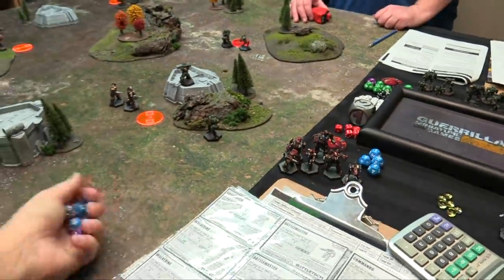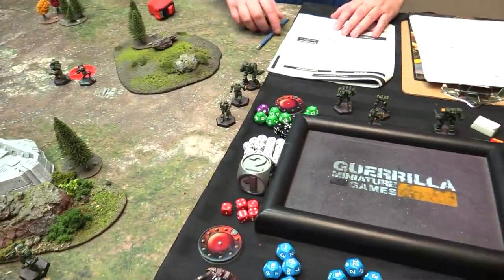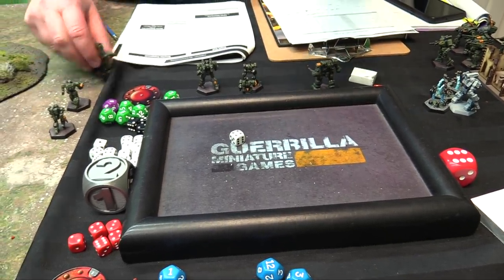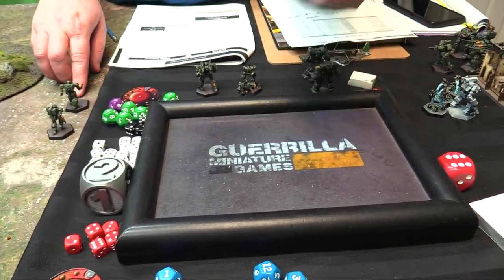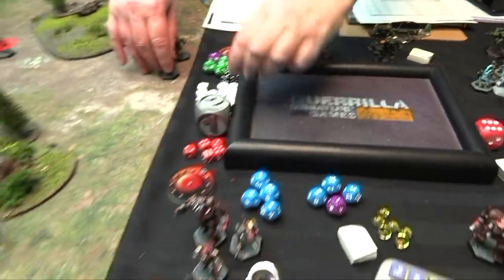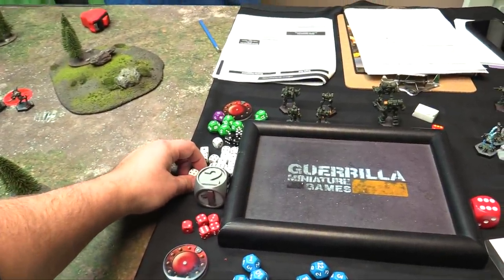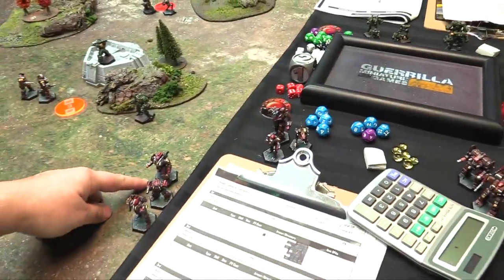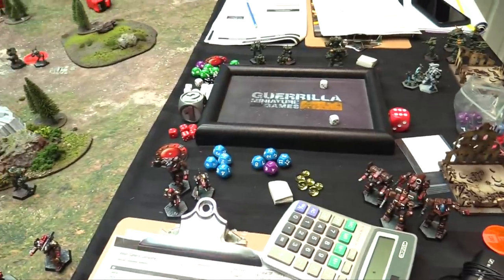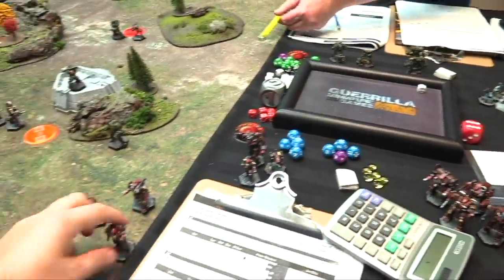We both have to put aside 100 points for reinforcements. These 3 are my 100 points and that's your 100 points — Thug, Valkyrie, and Wasp. Rolling for arrivals — Thug on 5: nope. Valkyrie on 5: yes. Wasp on 5: yes. For my side — Shadowhawk on 5: nope. Urban Mech Toe Knife: no. Phoenix Hawk: arrives! Phoenix Hawk will arrive over here. We are into turn 2.